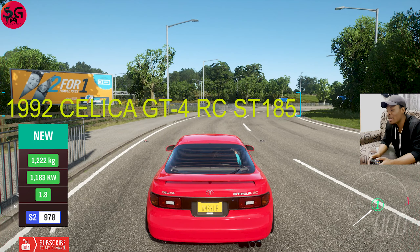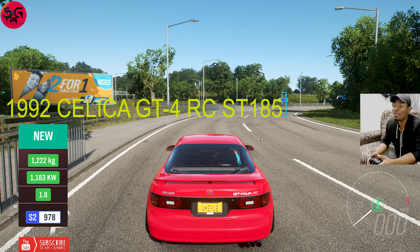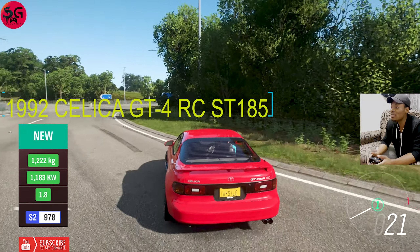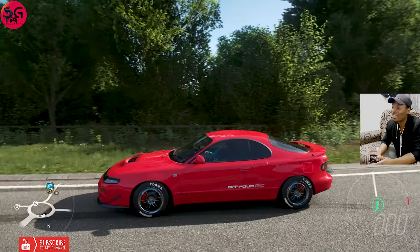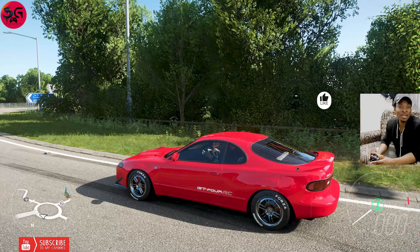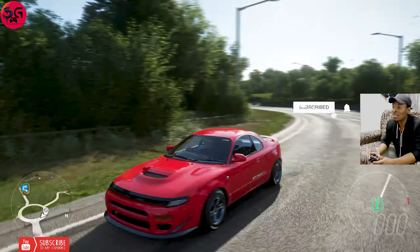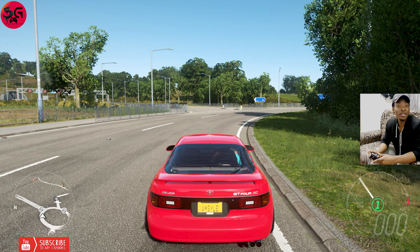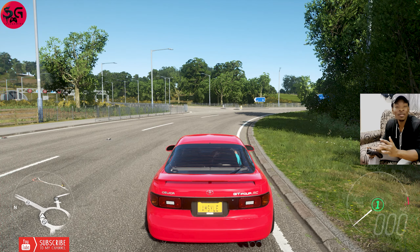Next up we've got the 1992 Toyota Celica GT4 RC ST185. Such a long name. We're going right ahead to test this one. If you are enjoying this video, please don't forget to like it and drop your comments in the comment section. They're coming in no particular order — I will display the fastest to the slowest after I have run with all five cars.